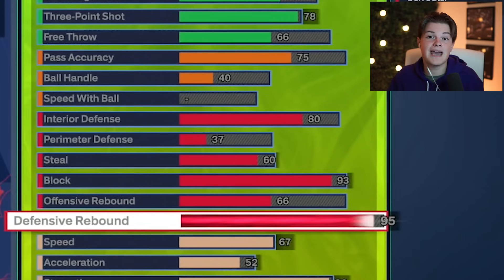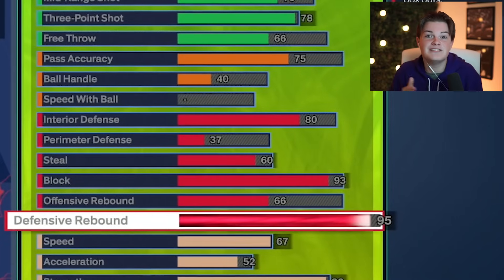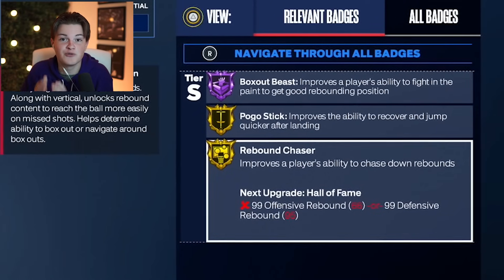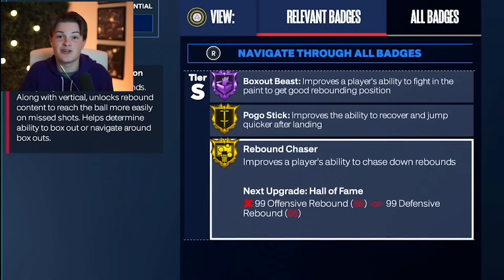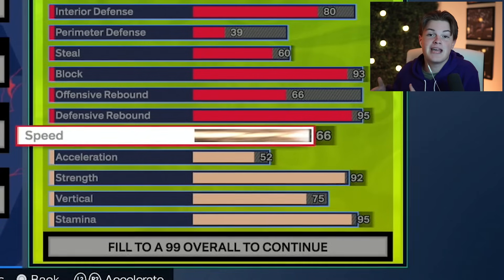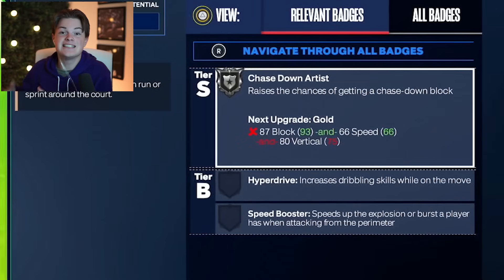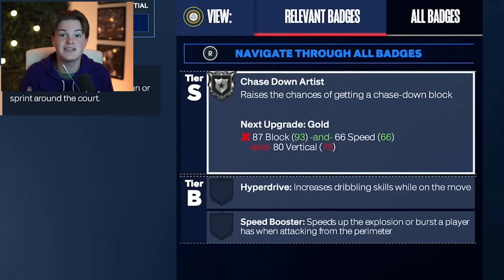Moving on to the rebounding attributes, you get a 66 offensive rebound but also a 95 defensive rebound. With that, you get hall of fame box out beast as well as gold rebound chaser. A high rebound rating is going to be very important in 2K24. Moving on to the physicals, you're going to get a 66 speed and a 52 acceleration. Trust me, I know it doesn't look crazy, but it feels a lot faster than the attribute really looks. And with a 66 speed, this also allows you to get the silver chase down badge.